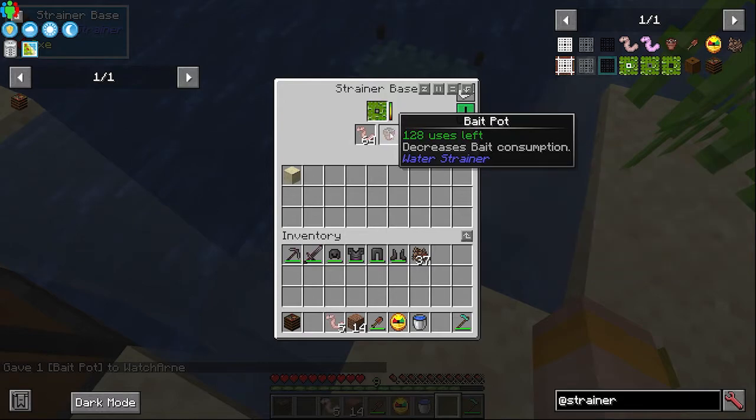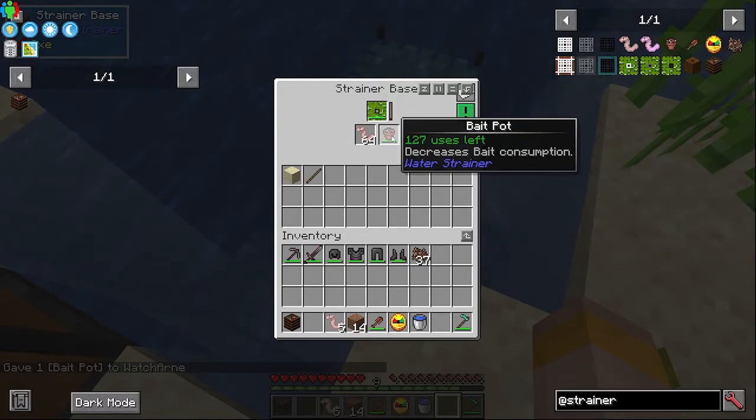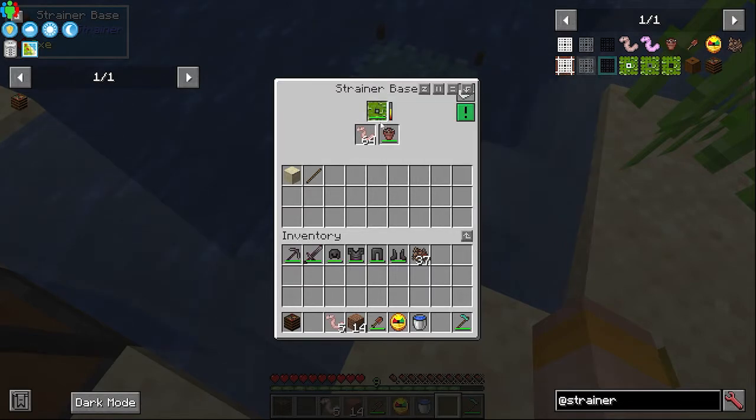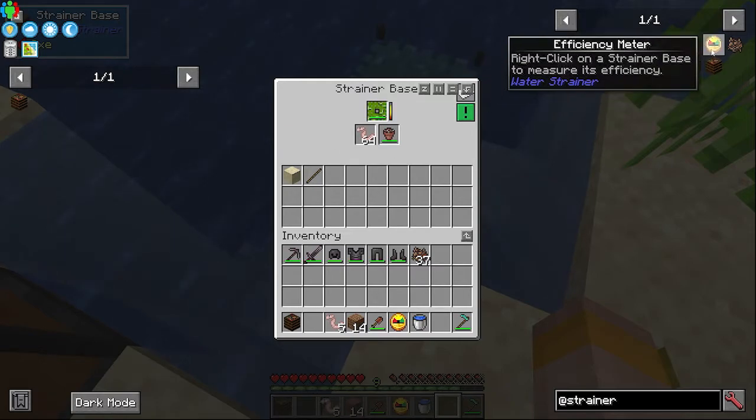You can also get the bait pot, which has 128 uses and decreases bait consumption. You just place that in the GUI. It has a 50% chance to not use a bait when you get an item — so not a guaranteed save, just 50%. These also have a limited number of uses. You can see here we're getting our items.